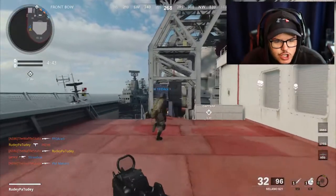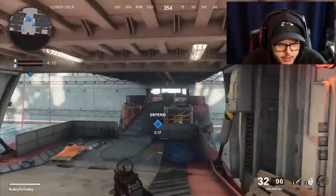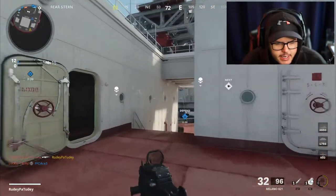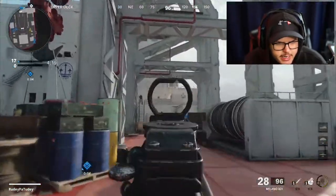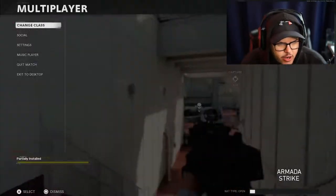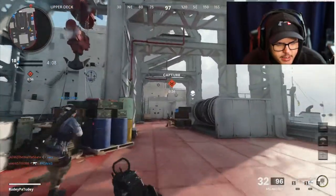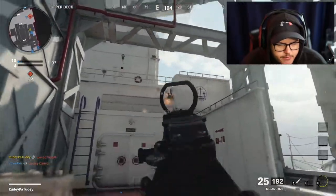We got the first kill! We won the first engagement - that is literally all that matters. I wonder if I should be using the Krig since this map has some good long-range sightlines. The only class with Ghost is my other class, so I'm in trouble because these guys are just destroying me from long range. I'm still trying to get used to this new sensitivity. Ghost doesn't really matter anyway because they can still see me on radar when I shoot, which is how it should be.